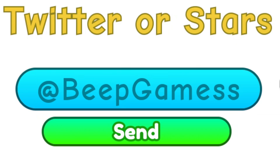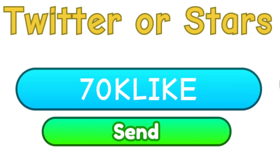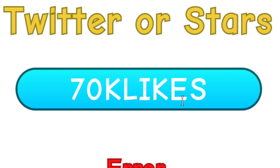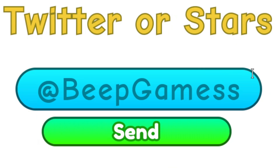The first code we're going to be redeeming is '70KLike' — that's seven, zero, capital K, capital L, capital I, capital K, capital E. Go ahead and click Send. Now because I've already redeemed it before, but this one you can redeem for a coin boost.